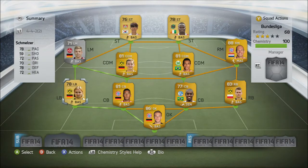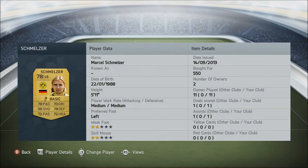So our left-back, we've got another Borussia Dortmund player — Markel Smeltzer. Bought him for 550 coins. I mean, I could get a Lava in here, but I think I prefer Smeltzer at the moment because I'm just trying out players to see which ones I like.